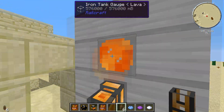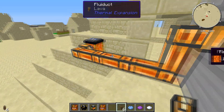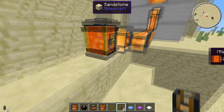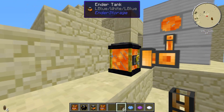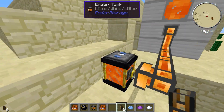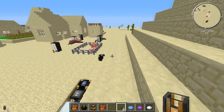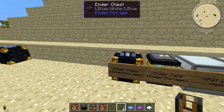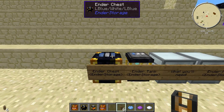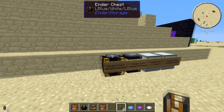That will take the lava into whatever device you're using — thermal generators or whatever suits your need. You can use any liquid with it: lava, water, oil, whatever. The Ender Tank is extremely handy. Overall it's a pretty simple mod to use and a lot of fun — definitely check it out and put it to use around your base or mod pack. Hope you guys enjoy, I'm Chris from Affinity Collective, peace!